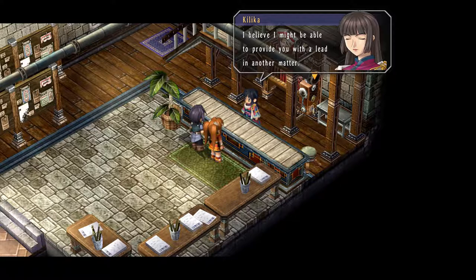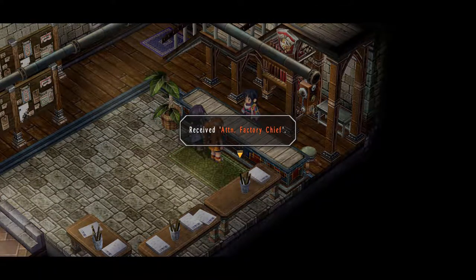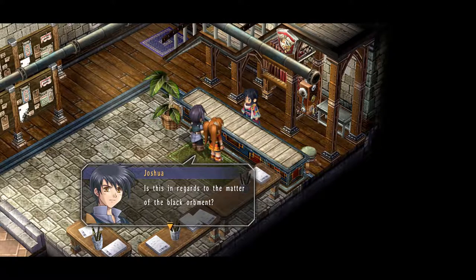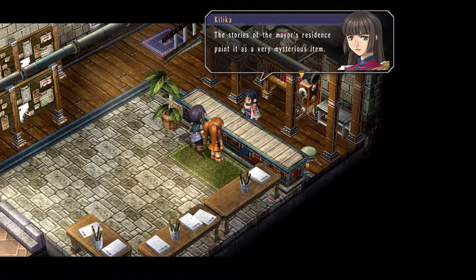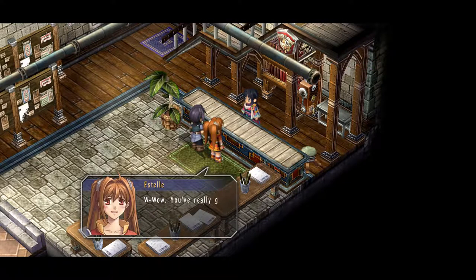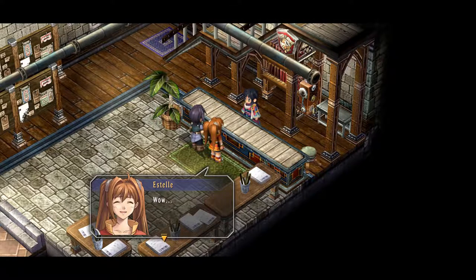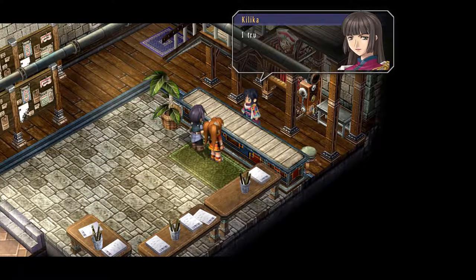Kalika says she can provide a lead on another matter and gives us a letter of introduction to the head of the central factory, one Mr. Murdock — basically like the mayor of the region. She explains there are stories about a mysterious item at the mayor's residence, and suggests we consult with the factory chief. She says her business is to provide support for Bracers like us — she simply deciphers intelligence. We really appreciate her assistance, and she trusts we'll return if a major incident occurs.